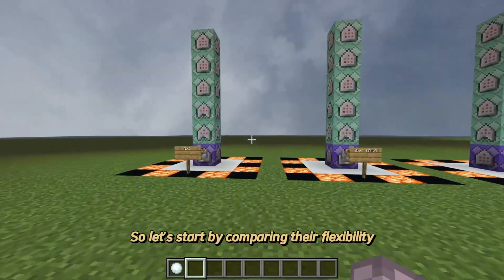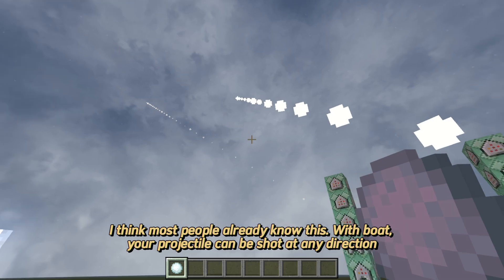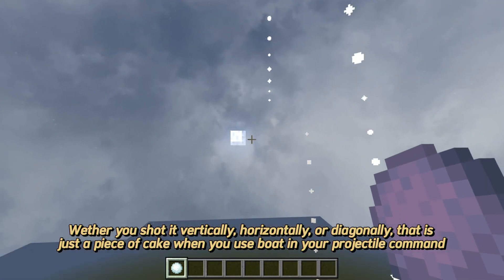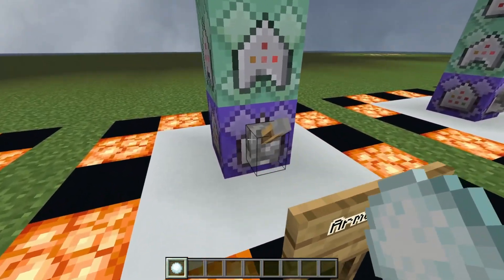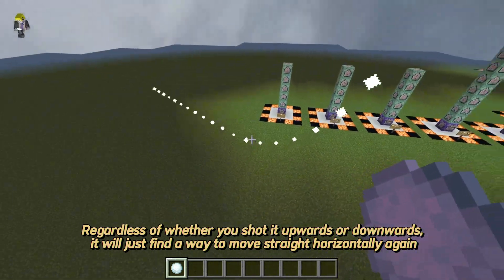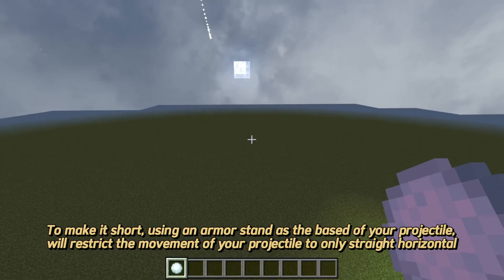Let's start by comparing their flexibility, starting with the boat. Most people already know this — with a boat, your projectile can be shot in any direction. Whether you shoot it vertically, horizontally, or diagonally, that is just a piece of cake when you use a boat in your projectile command. Now let's check the armor stand. As you can see, it just curves and then goes straight horizontally. Regardless of whether you shoot it upwards or downwards, it will find a way to move straight horizontally again. In short, using an armor stand as the base of your projectile will restrict its movement to only straight horizontal.